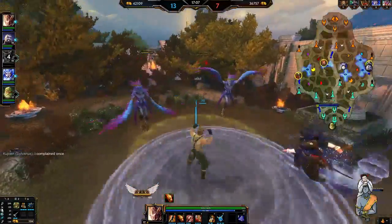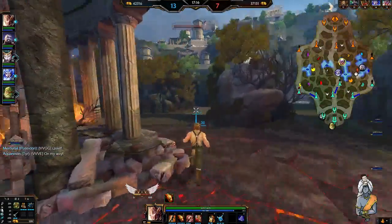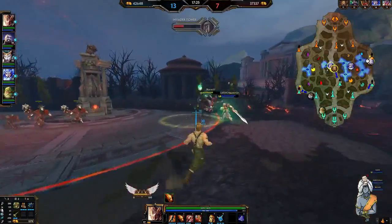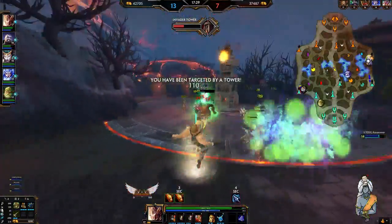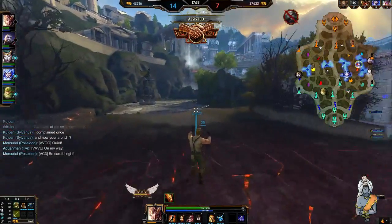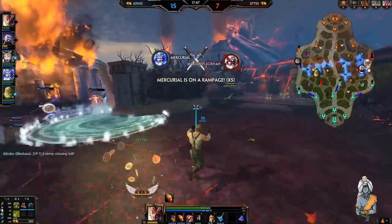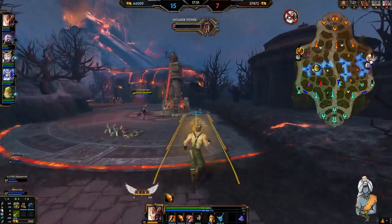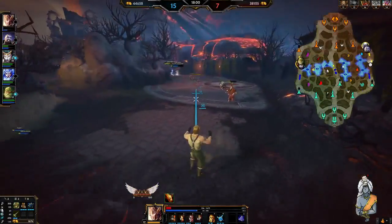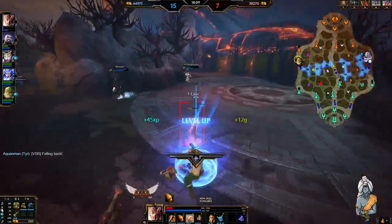I'm actually going to place a sentry ward here to make sure they've got no vision. I didn't really want to use my Sonic Boom then, but my teammate committed so I was like, okay, if they're going to commit, I'll come too. We've got towers for defense here — I'm going to back up a little bit, but I can put some poke pressure on. I nearly killed myself — that could have been a bad mistake, but it's fine. We'll live for now.